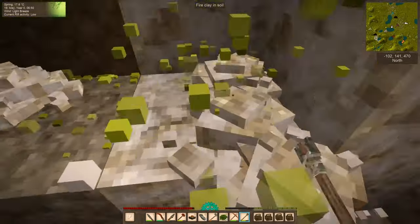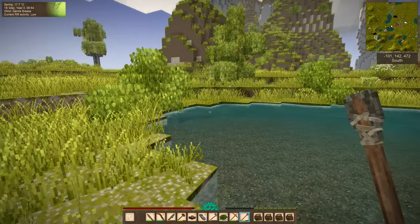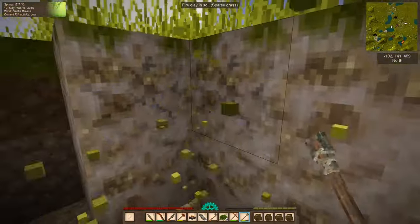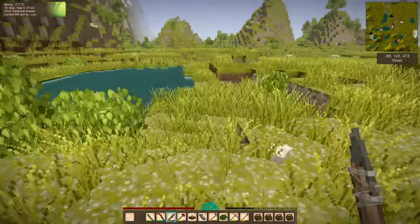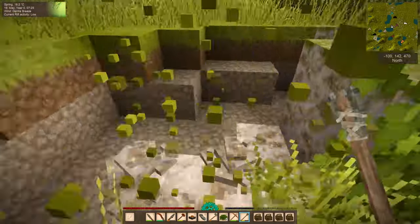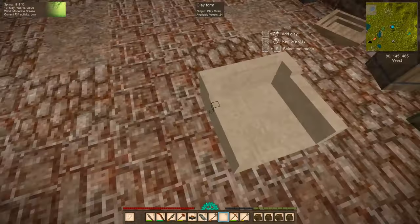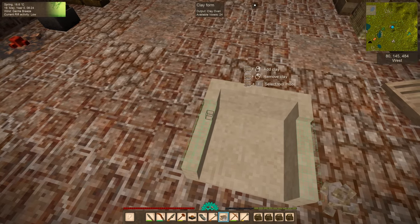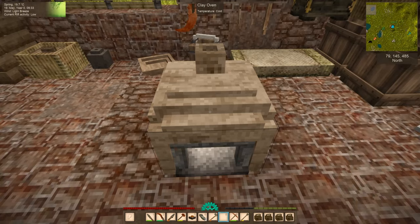There's definitely a wolf on the prowl nearby, so I keep my eyes out. I grab three stacks of fire clay, then fill up completely to save myself extra trips — grabbing as much as I can carry. That's more than enough to finish the oven, and we head back to the house to complete it.